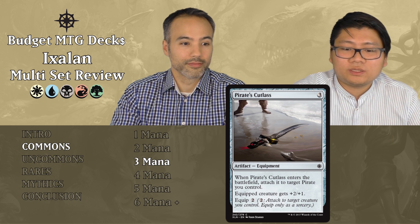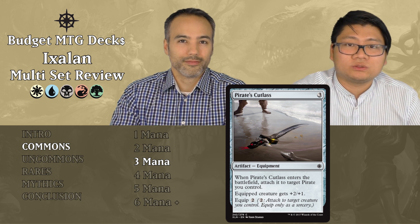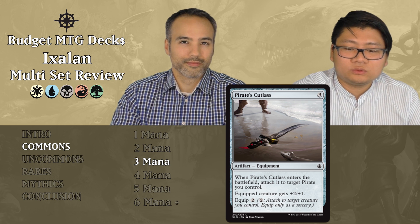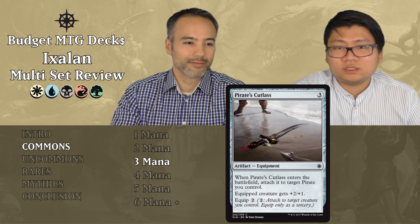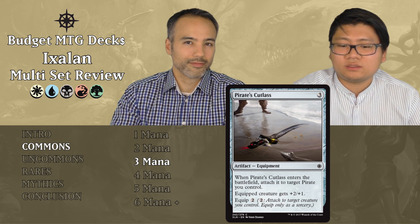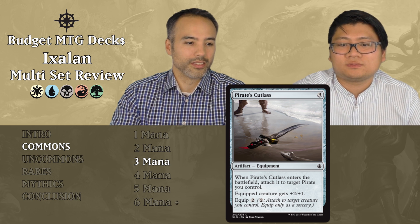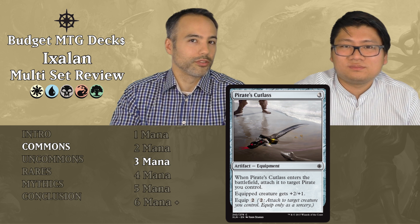Pirates Cutlass is next for three mana. It's an artifact equipment. When it enters the battlefield, attach it to target pirate you control. The equipped creature gets plus two, plus one, with an equip cost of two. It's three mana to begin with and an equip cost of two — too expensive. The chance of getting the value you want is just too small. Put it aside.